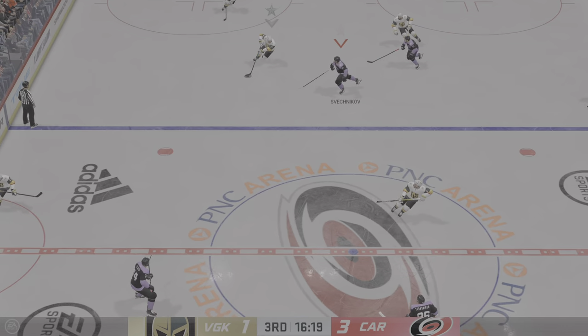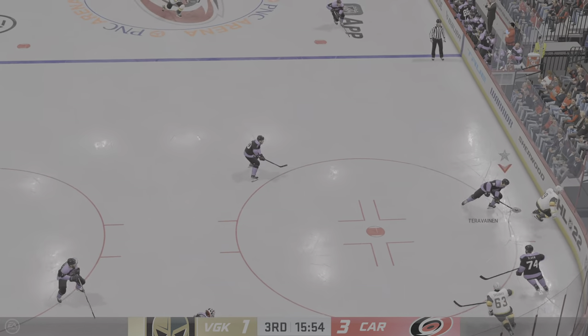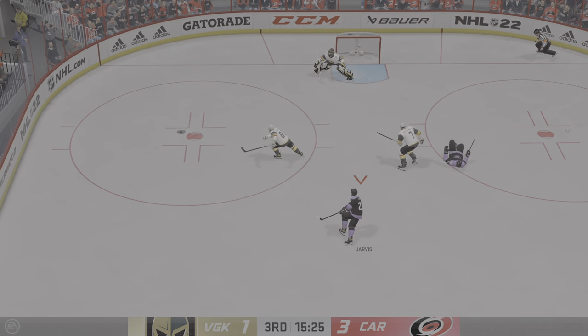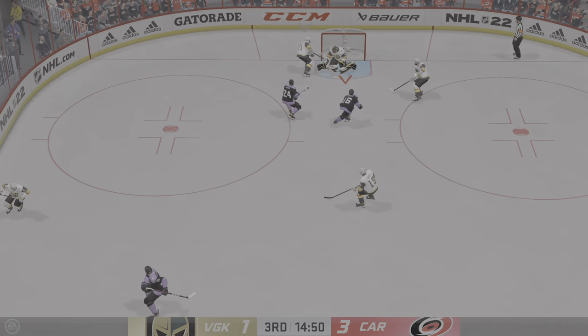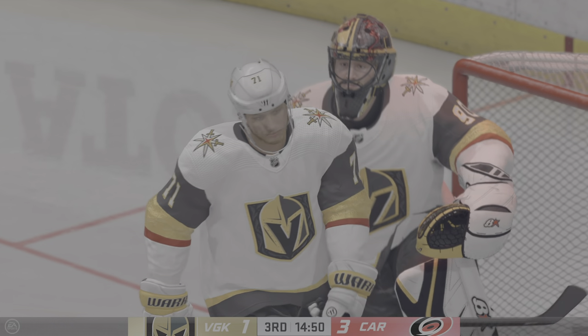Vegas moves ahead with the puck. And no luck on that pass attempt. The Hurricanes have it now — along the side, here they come through the neutral zone. He'll feel that one. Vegas has it. From the defensive zone, they move the puck around. It's in the back of the net for another goal.